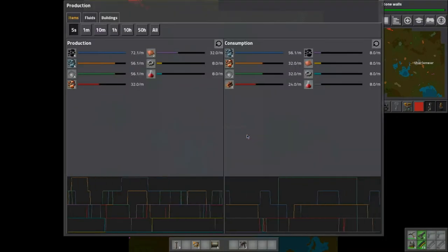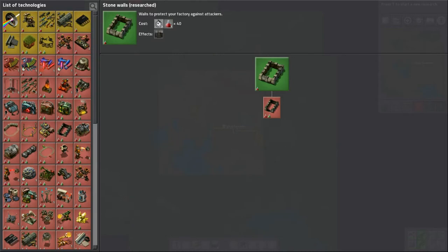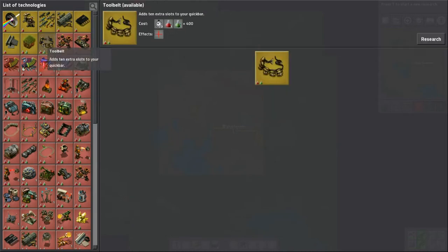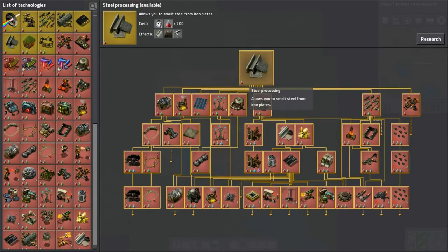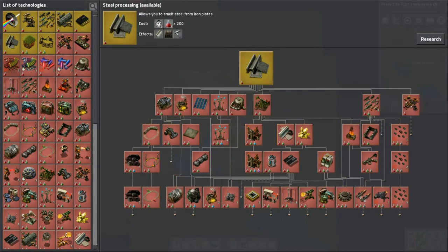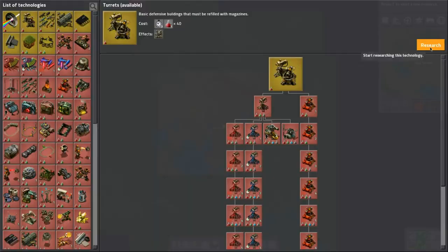Let's check how to see the pollution here. So this research is done — what's next? We need green science. Steel processing will open up all this other stuff. Maybe let's do turrets so that way we have the turrets. Let's carry on with that.